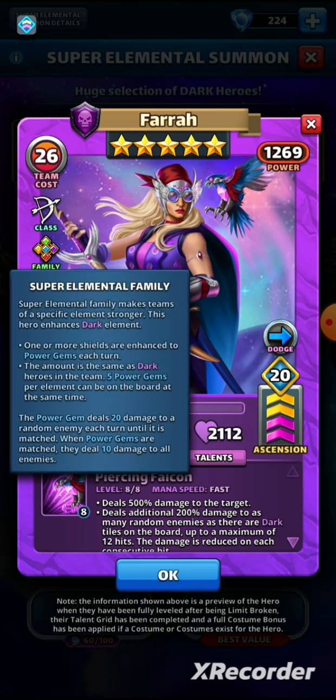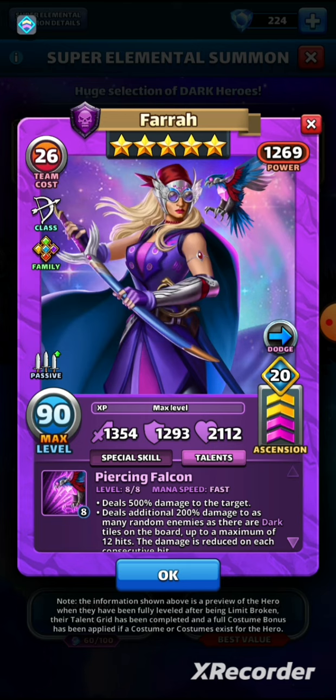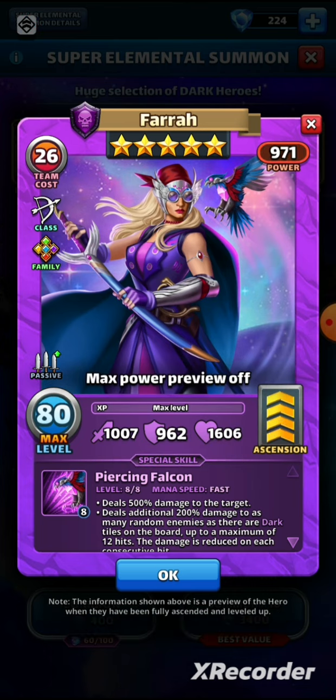She is part of the super elemental family, so she gets the power gems that spawn and deal 20 damage each turn to a random enemy. She also gets the troop damage modifier, so her troops deal extra elemental damage against the weaker element, and troops of the stronger element deal less damage. If you're thinking about using Pharah as a tank, people bringing holy heroes against you will be at a disadvantage, and this troop mastery passive is one of the reasons why.